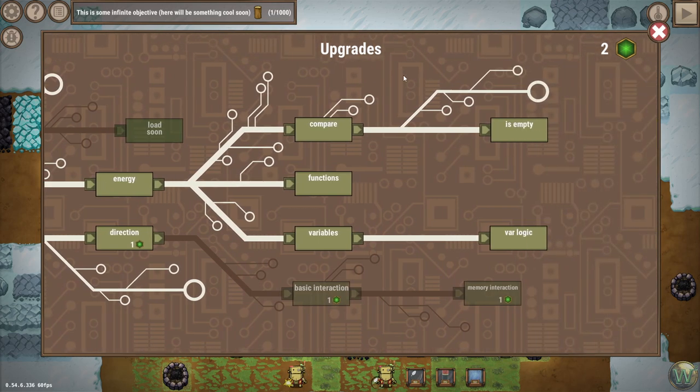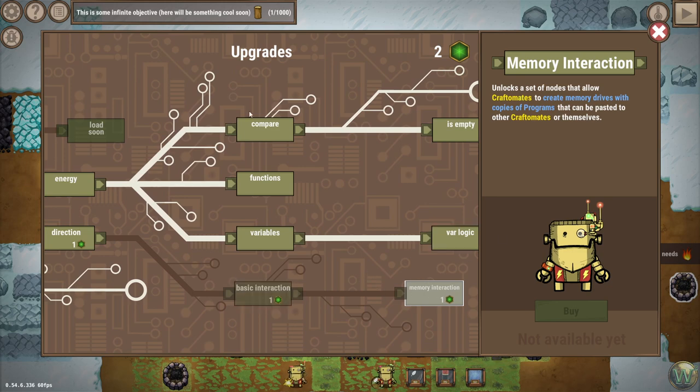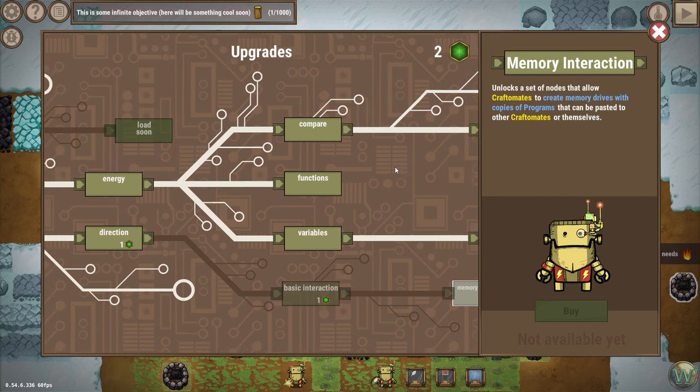There's a couple of upgrades to the game — one of which we won't get, but I'll talk about those briefly. The first one is Basic Interaction, which unlocks a set of nodes that allow Craftomates to pause themselves over other Craftomates, along with an ability to feed other Craftomates and wait. It's not available yet so we can't actually buy it. There's also Memory Interaction — these weren't even clickable before.